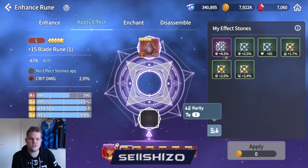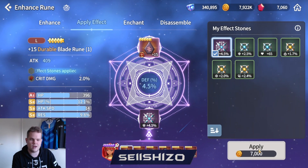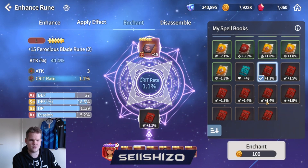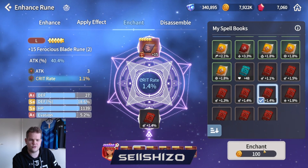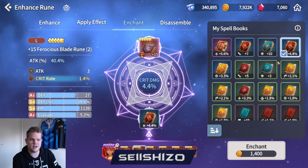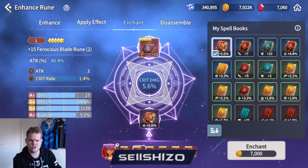Besides the rune stats, there are two more things you can add. The apply effect you can get through professions and crafting - mainly alchemy - and you can apply a stat on the rune that increases your power by quite a bunch. I've already done some enchantments with books but at the lowest tier - there's a 4.4 crit rate in there right now. Even that 0.4 crit rate difference is about 40 power. A proper tier 3 or tier 4 book would give a bigger jump, but I'm saving those for better runes later.